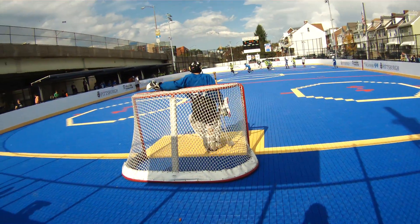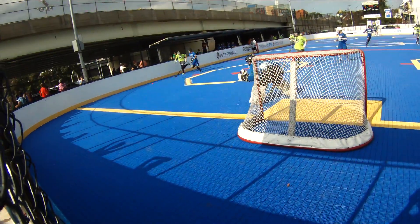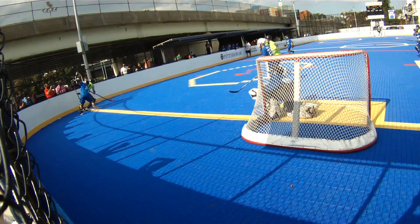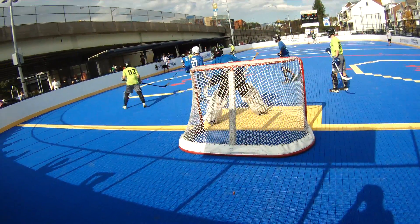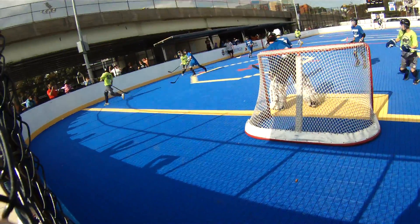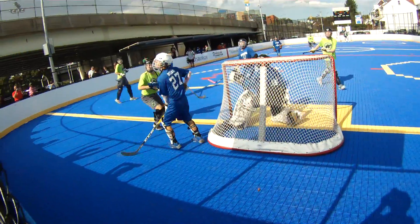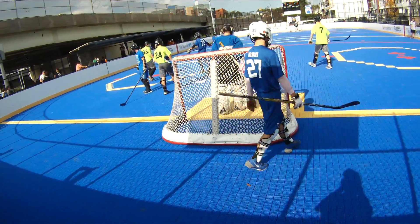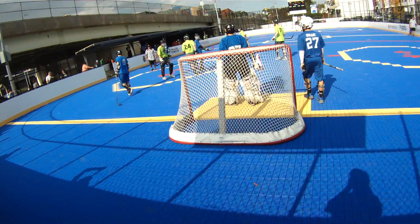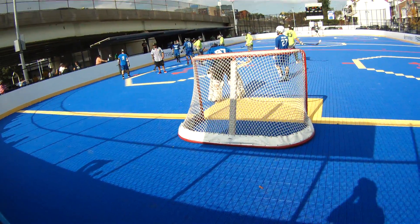24 on the draw for Brookline, thrown out. 93 gets there first, 93 is in. Battle in the corner — 93 on the backhand, loosen the circle. 7 tries to pull the trigger, knocked off. 93 gives it to 24, looks for the wraparound. Right in front for 7 — nice feed from 24 to 7. Whoever was there on the stick check knocked that up out of play. Saved a quality opportunity there for Brookline.